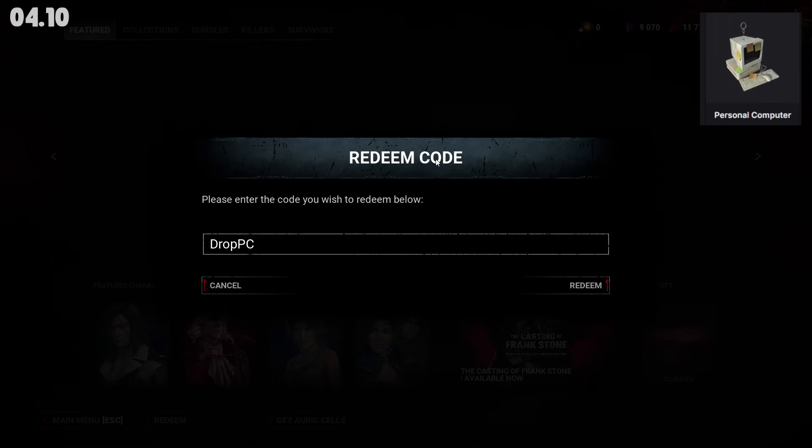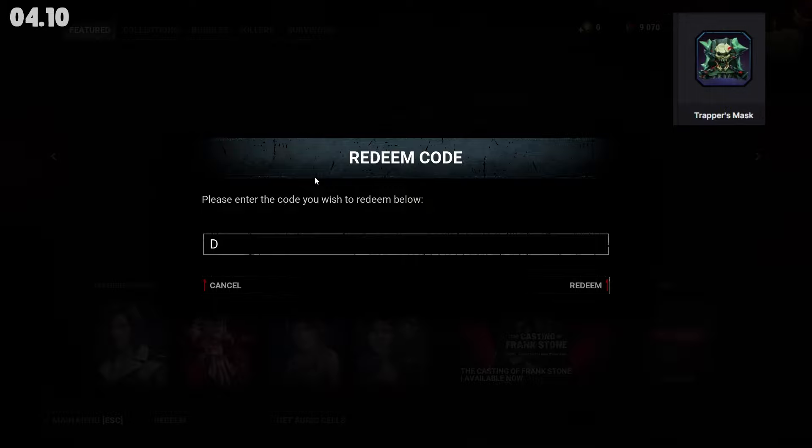To get all those items you can also use codes. For example, DropPC, which will give you Personal Computer, or DropSP and DropTM — those codes are for Nintendo Switch, because Switch users cannot connect their accounts to Twitch. Otherwise, just watch some streams.